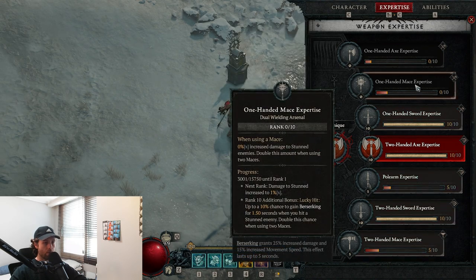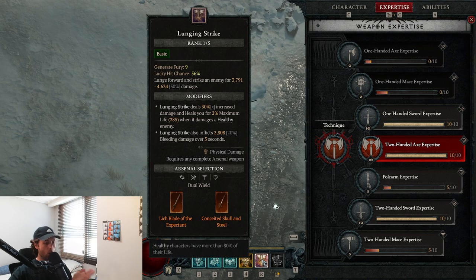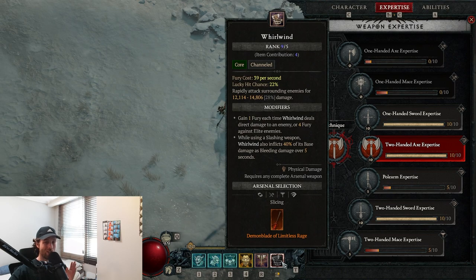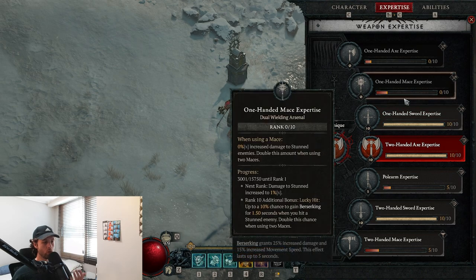Weapon expertise is this row of things here. We're going to use the one-handed mace as an example. You can go up to rank 10 in these by using that particular weapon in an attack. Certain weapons will have a weapon selected for them, and you can actually change this on a lot of attacks too. As you use it you level up and gain an increasing bonus — so for the one-handed mace at rank 1 you will get 1% increased damage to stunned enemies.